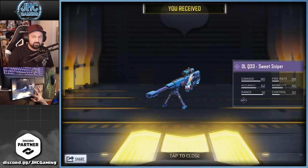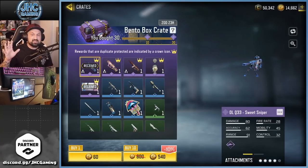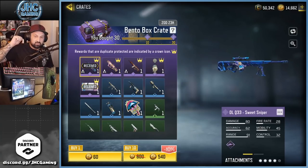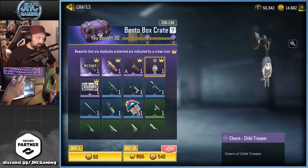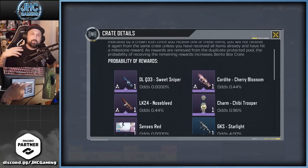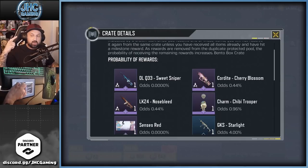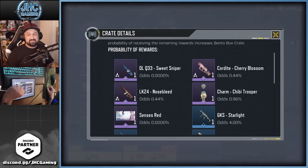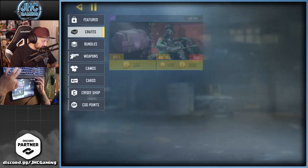I got lucky today. No BS — most of you guys, if you only get your two guaranteed epics, will get the charm and calling card before a gun. If I kept going, the odds are I'd get the charm next, and probably need to open 100-200 more crates for another gun. The charm odds are twice as high — 0.96% compared to 0.44% for the remaining guns. That's pretty bad, so I'm stopping here.